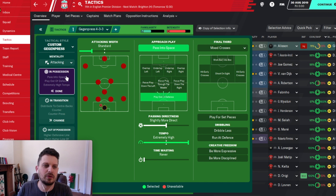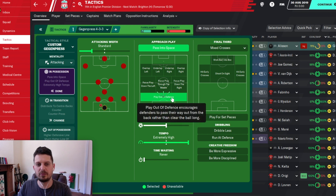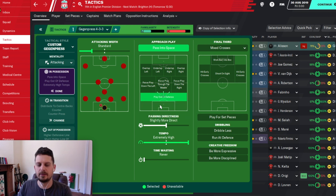Talking about the team mentality then — the team mentality itself is attacking, so you're going to go into games expecting to dominate. Liverpool have a very strong squad, so there's no reason why you shouldn't use the attacking mentality. Standard width in attack, which makes sense. Quite compact in terms of getting after teams. Playing out of defence — of course Liverpool play out of defence — passing to space, which is very much a feature of the Gegenpressing system. Extremely high tempo and a slightly more direct style, which is definitely in keeping with Liverpool's philosophy in real life.